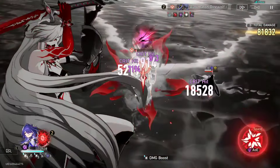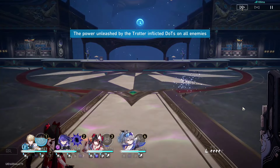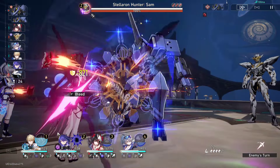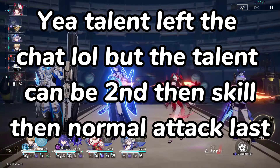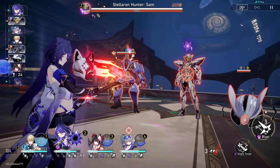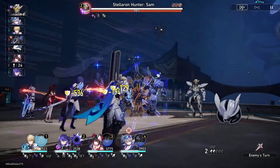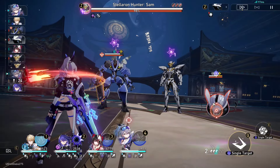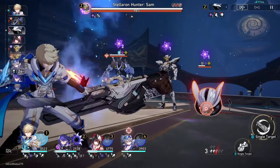Speaking of the ultimate, it's one of Jepard's bread and butter and his big selling point. It grants Jepard and all allies a massive shield that's really tanky. It can reduce so much damage that if you build Jepard properly, he can be your only sustain unit on your team. For priority, always level the ultimate first, the skill second, and basic attack last. Honestly you don't even need to level basic attack and skill much since you don't care about his damage output.